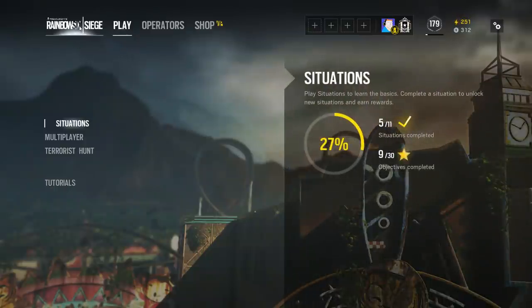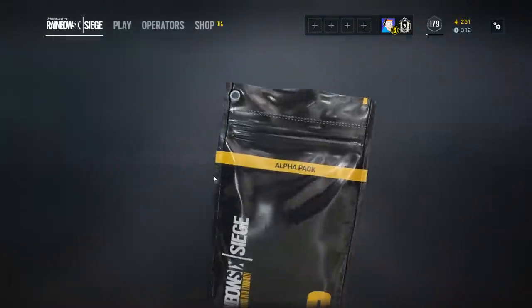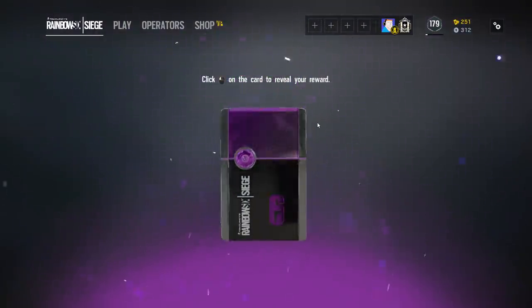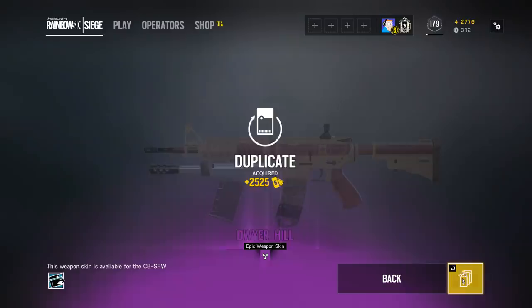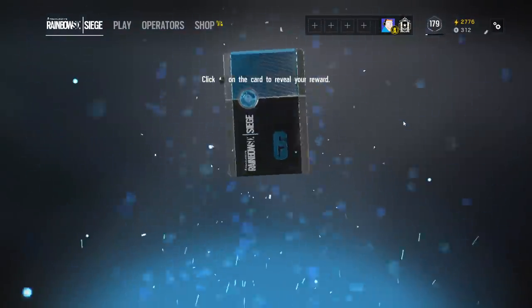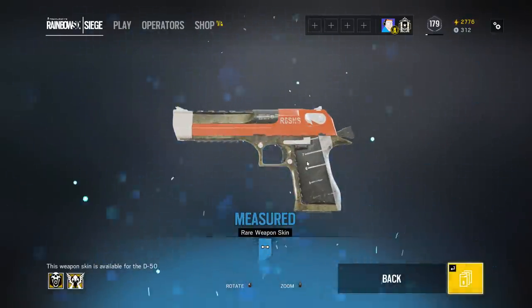With all that out of the way, we're gonna get right into the opening — hopefully we can get some good legendaries. Here's the first alpha pack out of 57. We got an epic already, and it's a duplicate. Hopefully the alpha packs are a little bit better than last time. So far an epic and now we're gonna get a rare, so I'm a little more excited about today.